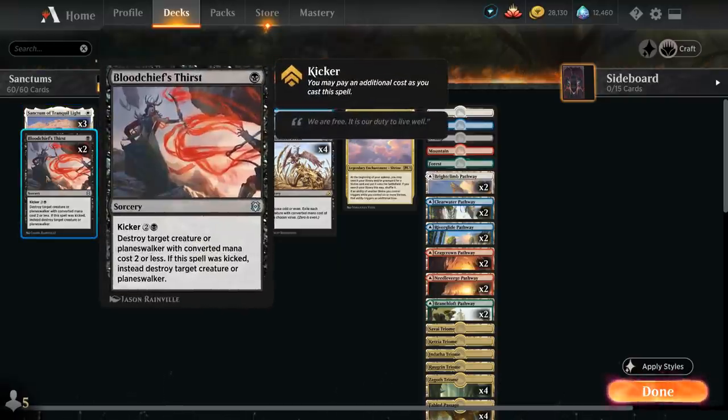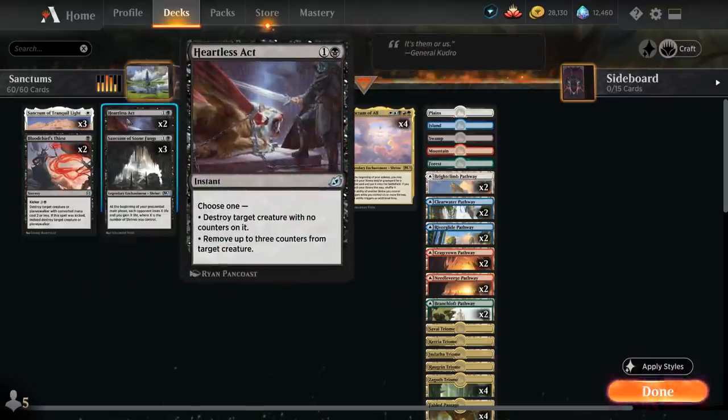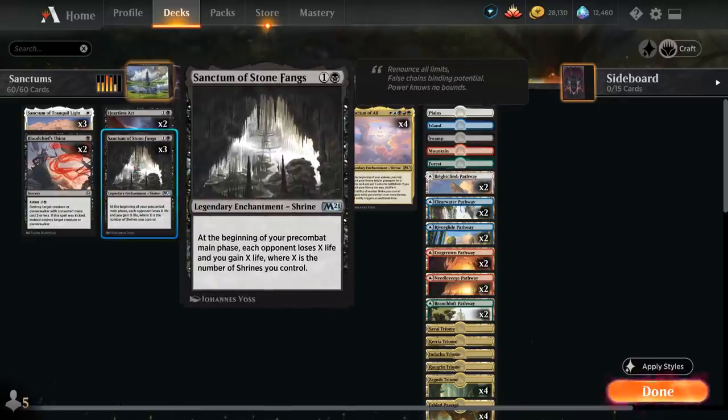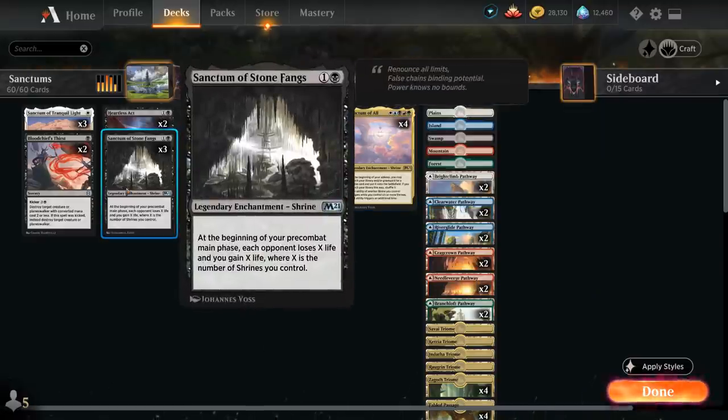We have two copies of Bloodchief's Thirst as a cheap removal spell — it can also be kicked later to take out larger creatures or planeswalkers — as well as two copies of Heartless Act. Then three copies of Sanctum of Stonefangs: at the beginning of your pre-combat main phase each opponent loses X life and you gain X life, where X is the number of shrines you control. Because this triggers at pre-combat main phase, you can still search up a Stonefangs with Sanctum of All and have it trigger that same turn.